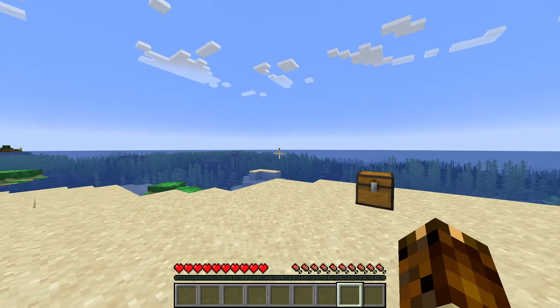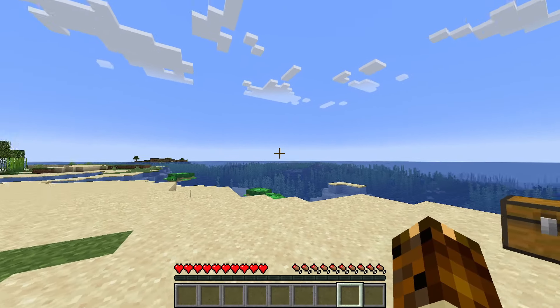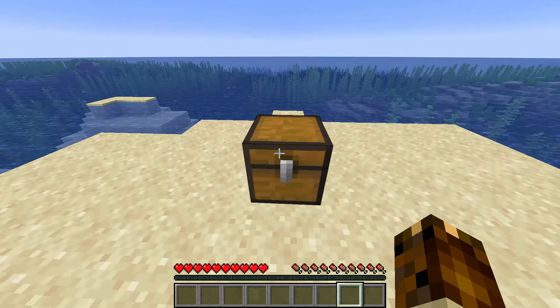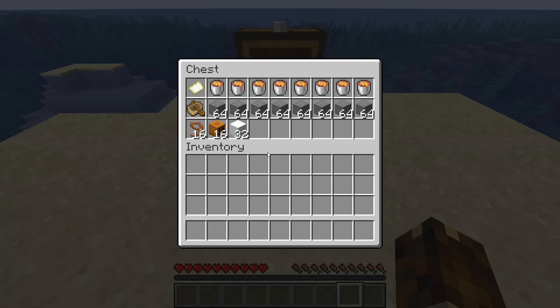The first thing you'll need to do is locate an ocean biome. You'll need enough open water to fill out an entire zoom level zero map without catching any land in it. Inside of this chest is everything you'll need to make an infinity map. The building blocks aren't necessary, but I find it helpful to outline the map area.